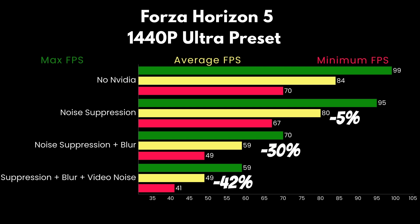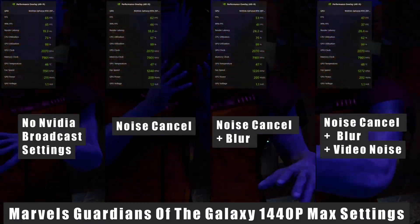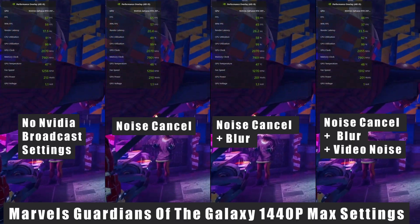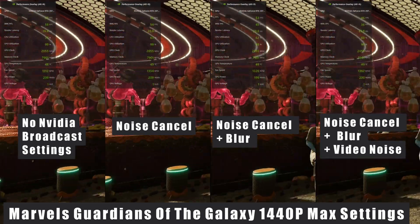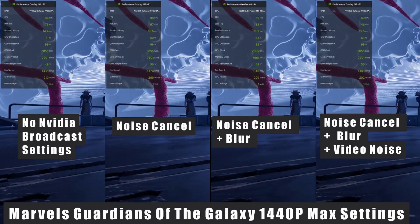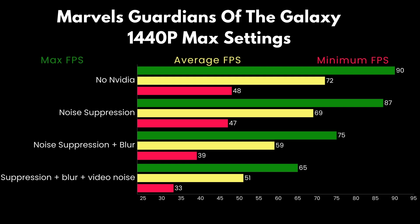The last game I'm testing is the reason I started this whole project: Marvel's Guardians of the Galaxy, at 1440p on max settings. Within one day it crashed my stream twice, and with NVIDIA Broadcast running I struggled to run it even at low settings with a decent frame rate. From no NVIDIA Broadcast to just basic noise suppression was a 4% reduction, adding background blur brought it to 18%, and adding video noise reduction on top brought the grand total to 29%.